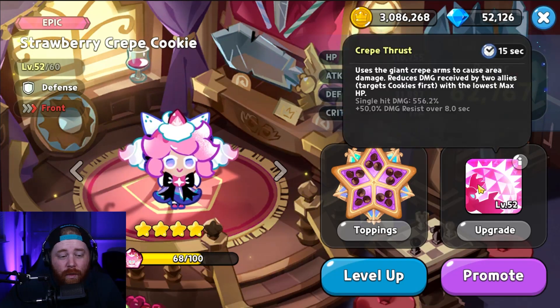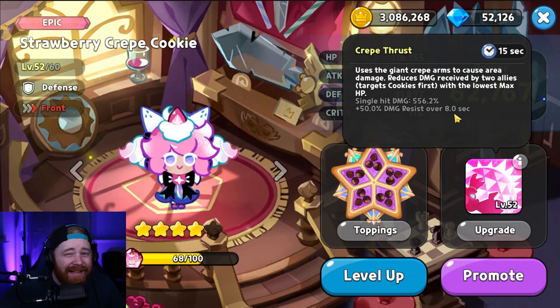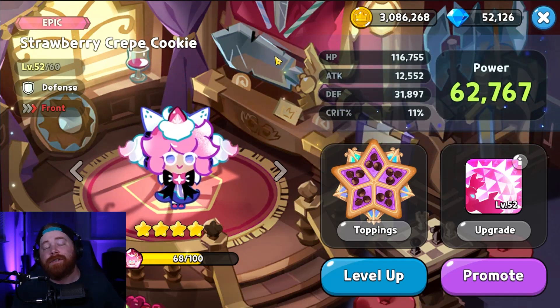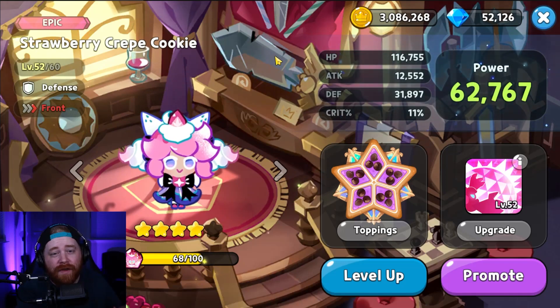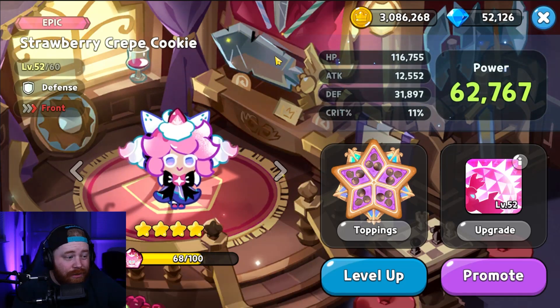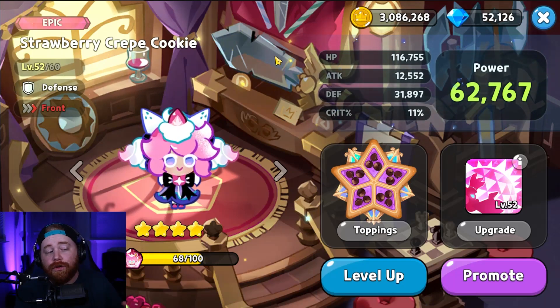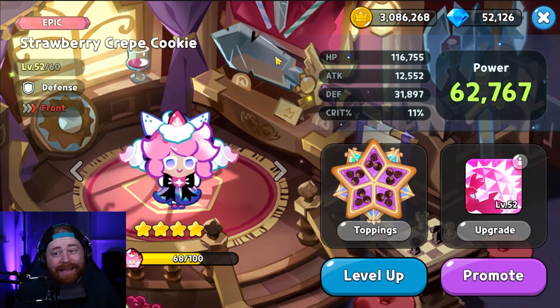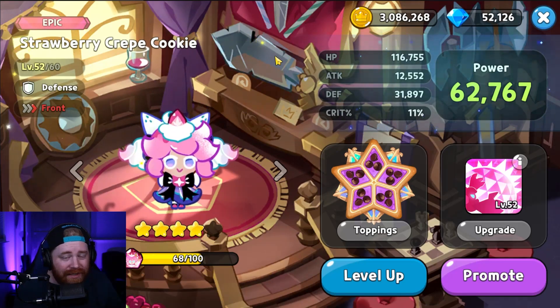What you're looking for with Strawberry Crepe is that 50% damage resistance over 8 seconds for 2 cookies — and that's absolutely broken, not only in the overall arena but also throughout various PvE content like World Exploration, the Chaos Tower, and more. It's literally the best option outside of Holly Berry, besides when it comes to the guild boss battle where Dark Choco takes the number one spot due to his defense break skill.